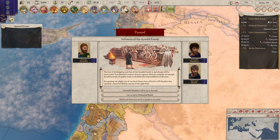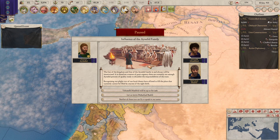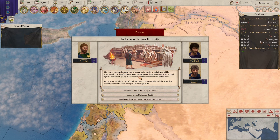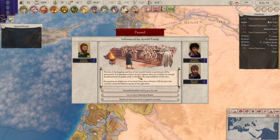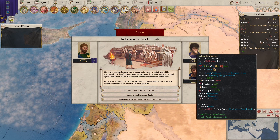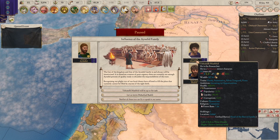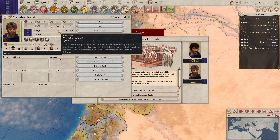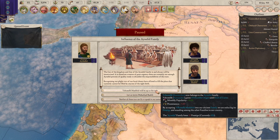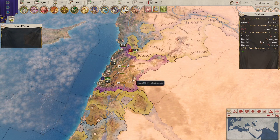Influence of the analid family — here we go. This is an event to make up for the numbers because we don't have a lot of people of competence inside our ruling family, so we're going to adopt someone. The fate of the kingdom and that of the analid family is always intertwined. There are currently not enough analid persons of quality to shoulder the responsibilities of the state. Let's bring in Yehomik — Yehomik Meshuk will be up to the task. There we go, that got rid of the scorned family thing, which is pretty cool.